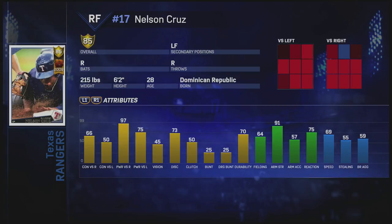And then the main reward — the Nelson Cruz 85 overall breakout series from 2009. Has 66 contact versus righties, 50 versus lefties, 97 power versus righties, and 75 versus lefties. 45 vision, 64 fielding, 91 arm strength, and 69 speed. Overall, this card is really not that great either — has the nice power versus righties and that's about it. The vision's low. The only time I would use this card is maybe an event if there's restrictions like that. But this card also does have a player spotlight mission where you have to get two home runs and four RBIs with it.